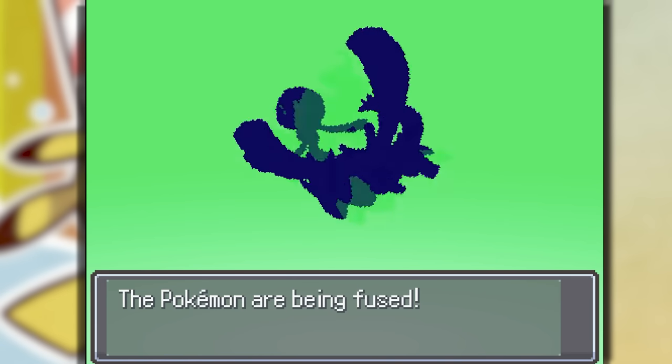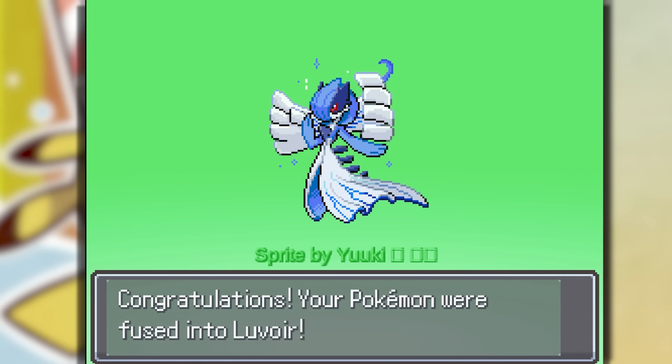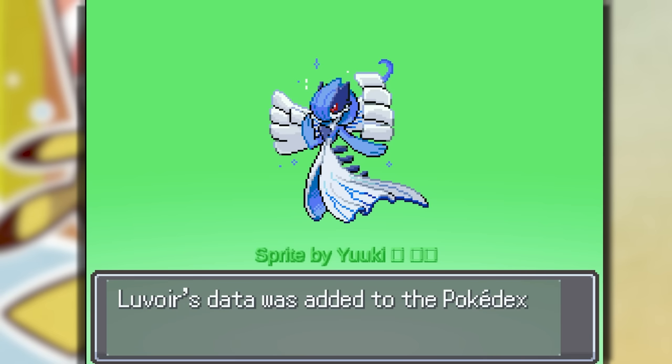Lugia with a Gardevoir — shout out to Yuki. Lugor — this Pokemon is freaking insane.